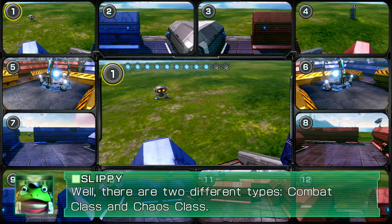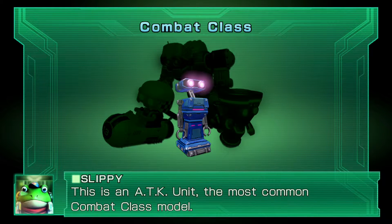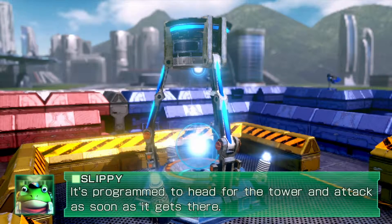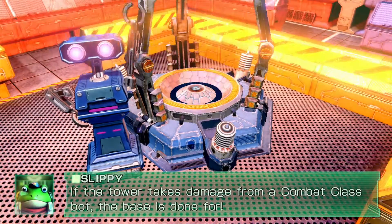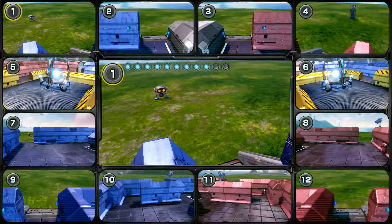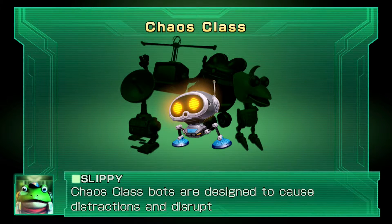Since you're new I better tell you a bit more about these enemy bots. There are two different types: combat class and chaos class. This attack unit is the most common combat class bot — it's programmed to head to the tower and attack as soon as it gets there. That's the tower — damage from a combat class bot and the base is done for. So you've got to take down combat class bots before they reach the tower. This bot here is a Hypo — it's one of the chaos class bots. Chaos class bots are designed to cause destruction and disrupt defenses. The one on the right looks creepy!